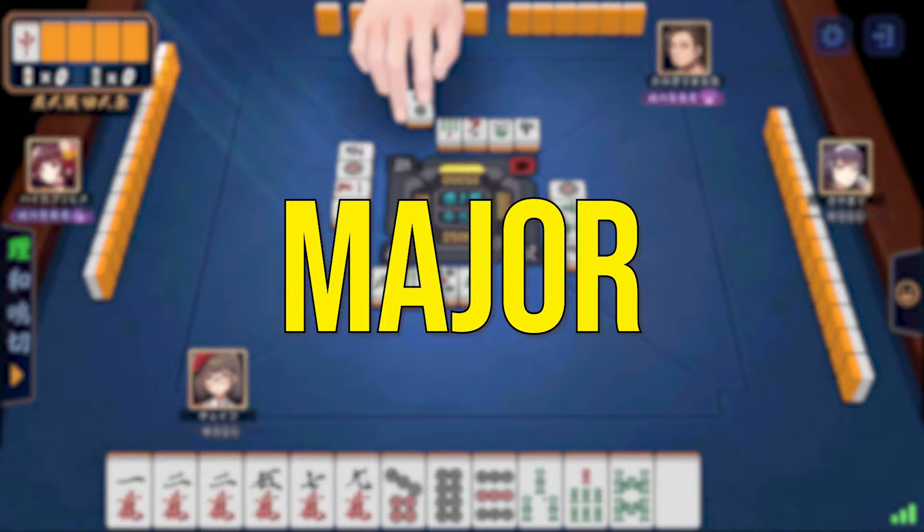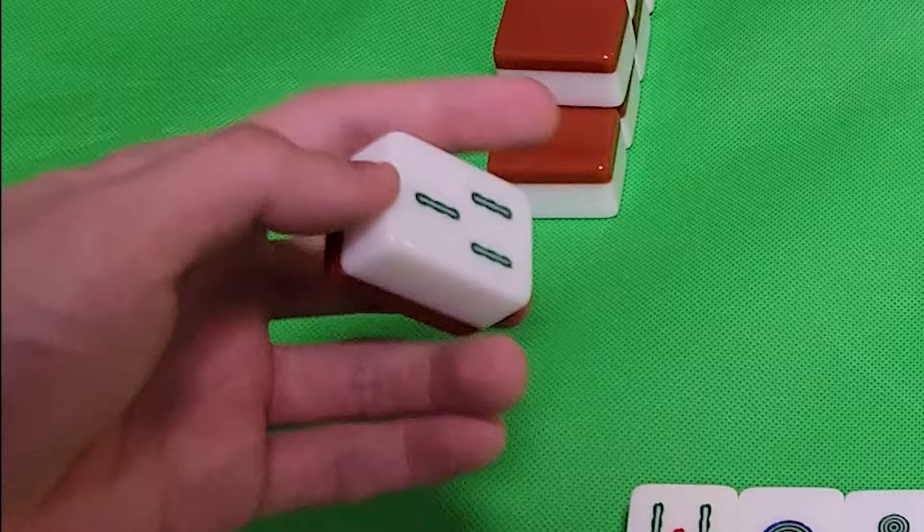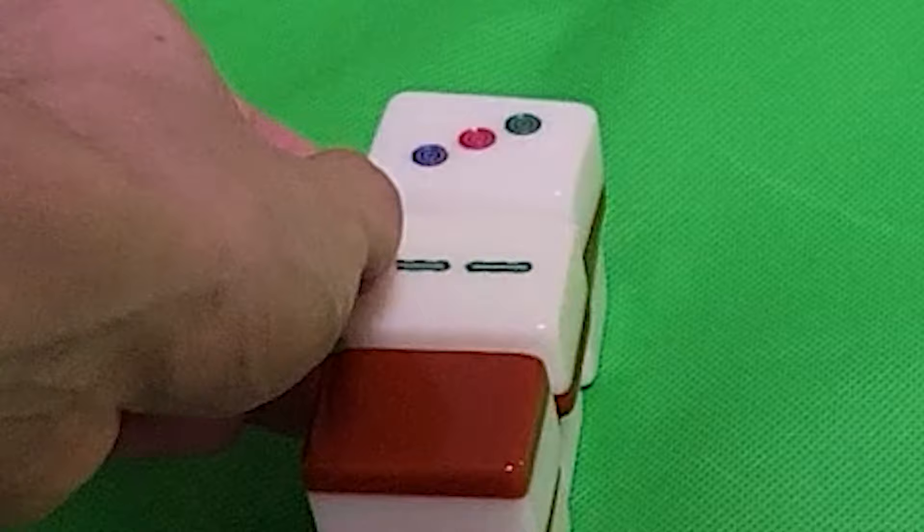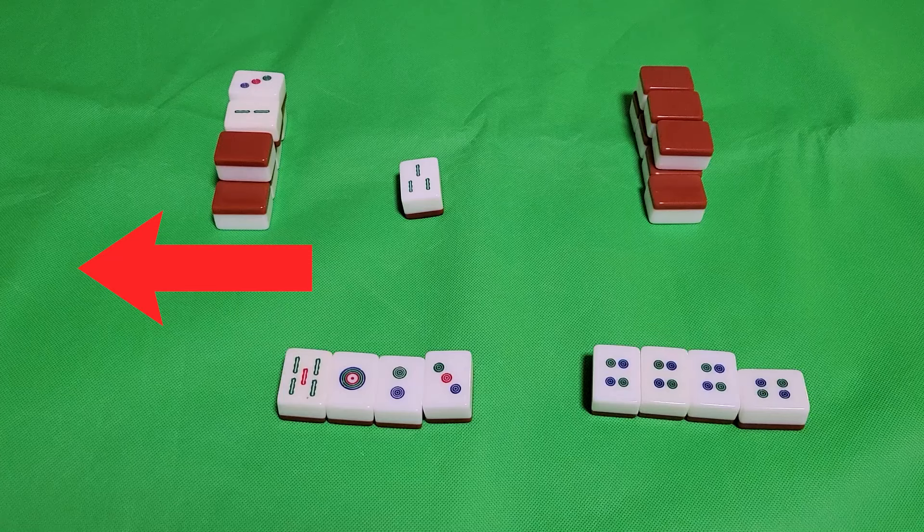This difference is important in two major ways. If I called a Closed Kahn, for example, and one of the tiles in my hand becomes a Dora, I might not want to throw that tile away because I know it's a Dora. However, if I called an Open Kahn, I might have thrown that tile because I didn't need it. Only after I threw it would I realize that it became a Dora and I just threw the Dora out.